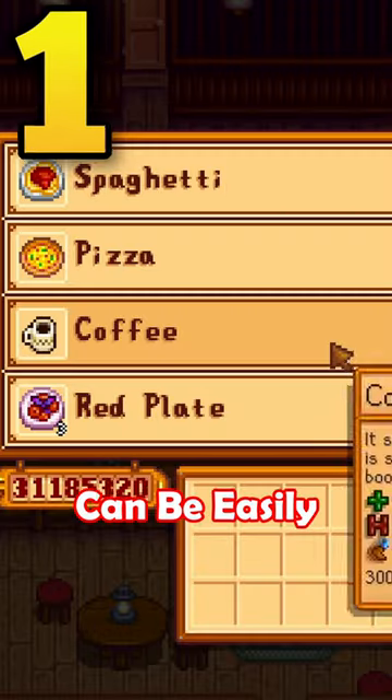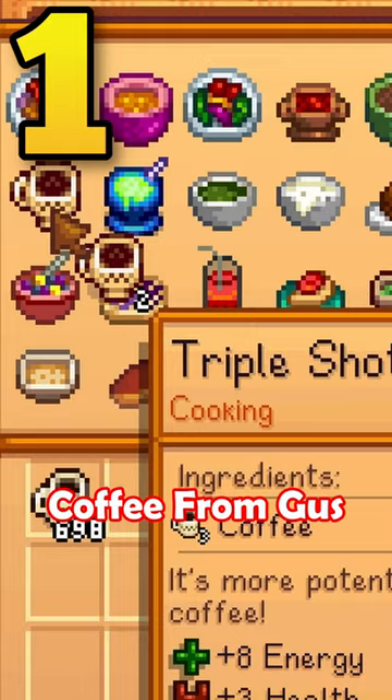Key's Cuisine Challenge can be easily solved by just buying 450 servings of coffee from Gus, turning them into triple shot espresso, and then dropping them into the shipping bin.